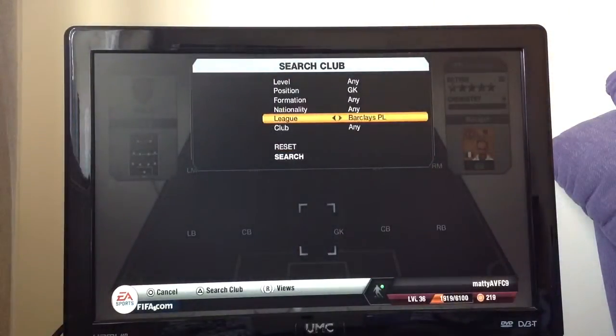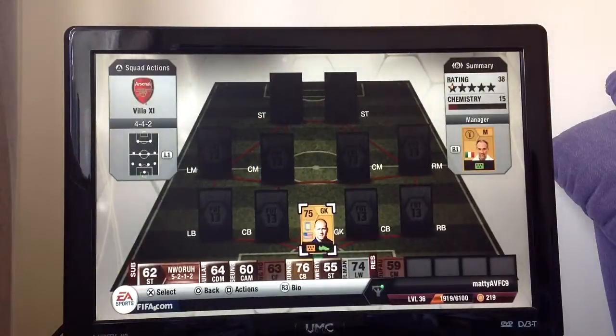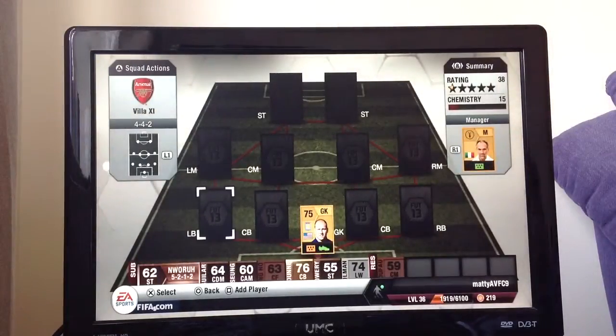First we'll go with my goalkeeper, and it is Brad Guzan. It was either him or Given, and there's Andy Marshall, but he's a bronze and you need to try and get the best between the nets as you can. So 350 coins - I think he's a bargain for a cheap Premier League squad. 79 diving, 77 reflexes, 75 handling - pretty good all-round stats apart from speed, but you don't need a really quick goalkeeper. He's a really good goalkeeper for me and he's made some great saves.